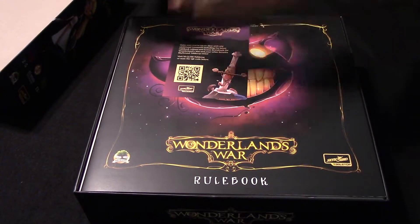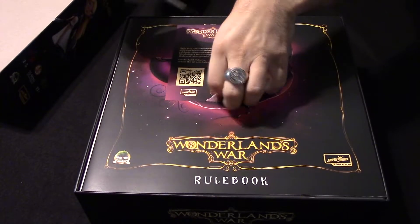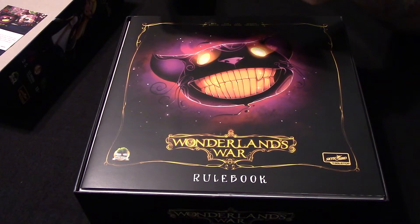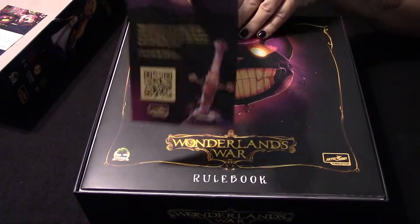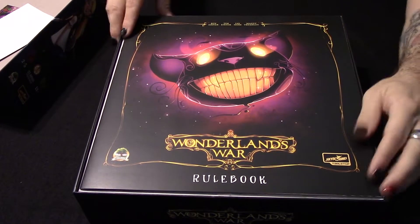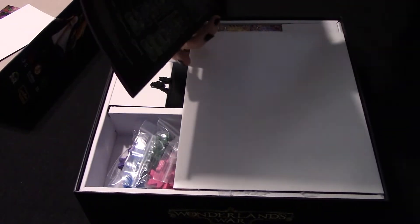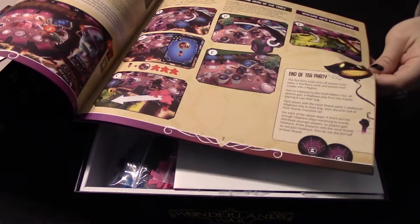We've got some advertisements for the summer 2021 catalog by Skybound. Make sure you're up to date with all the resources and latest news. There's a little scan card there. And this is going to be our rule book — nice and big, takes up the whole area with everything inside of it.